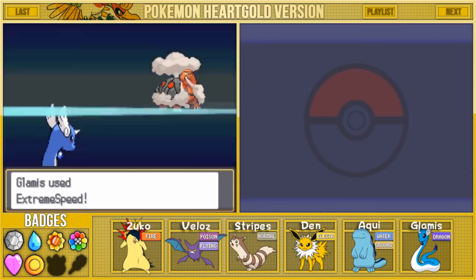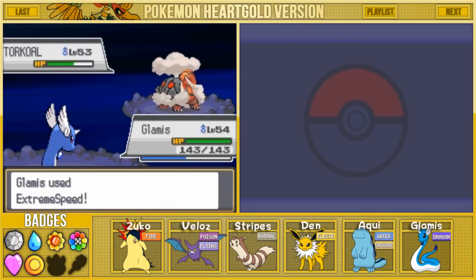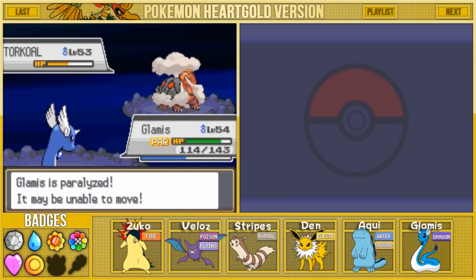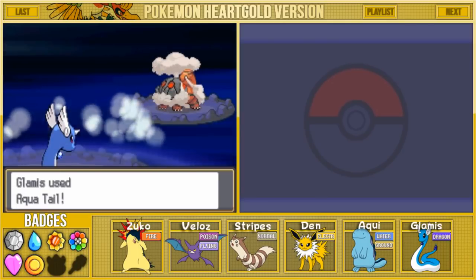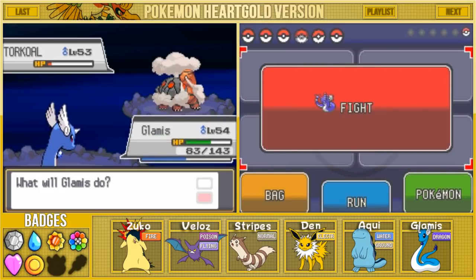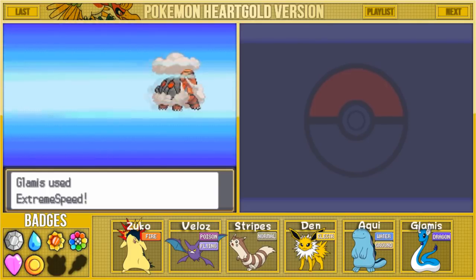Aqua Tail is not doing as much damage as I hoped it would. I guess we'll have to use an Extreme Speed and Aqua Tail combo against these guys. Also thank you guys for the tips - a lot of you have been telling me about the legendaries we're gonna be able to catch. We still have two more badges to go, but after that we'll probably go after the legendaries - the birds and the dogs - and then we'll be doing some special events, which are always a lot of fun.